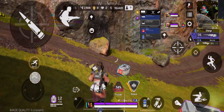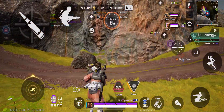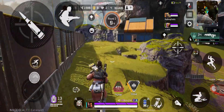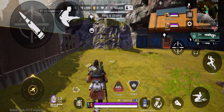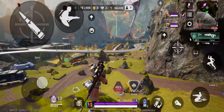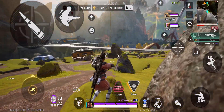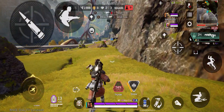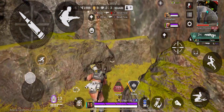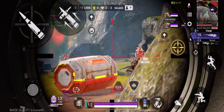Med kit here. Med kit here — ten seconds, ring's just ahead. The ultimate's ready to go. Reloading. Warning — ring movement in progress. Extended heavy mag here, level three. Care package being delivered. Looks like a care package is coming in. Calling in a lifeline package. Replicator being delivered — level three. Got a replicator coming down. Shotgun bolt here, level three.